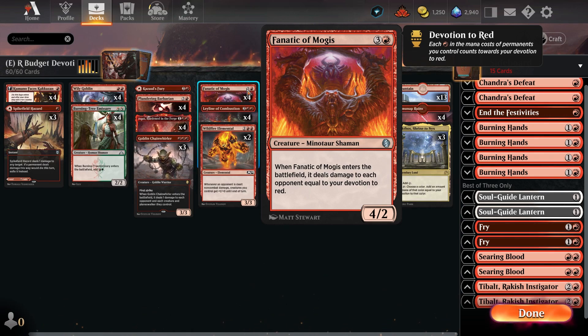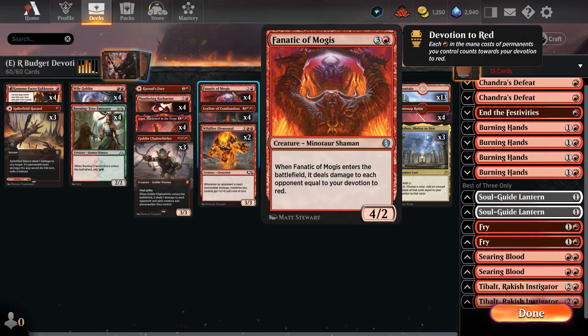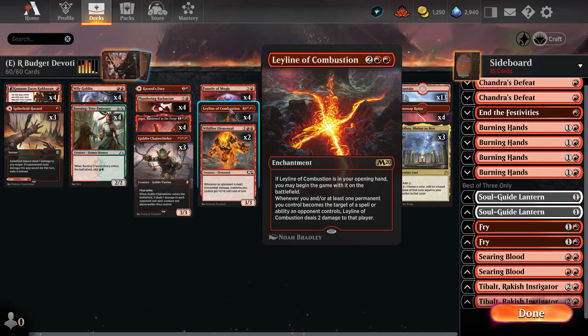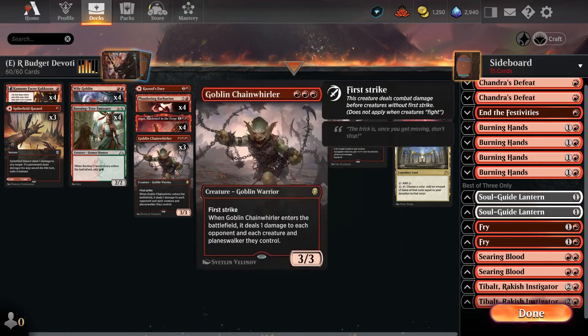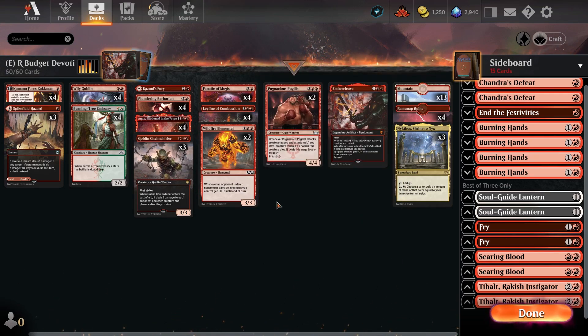Fanatic of Mogis is a four-mana Minotaur Shaman that enters the battlefield and deals damage equal to your devotion to red — so with enough red sources, it can just burn out the opponent on the spot. Ley Line of Combustion is an enchantment you ideally want in your opening hand and drop for free so it can start ramping with Nycthos. Wildfire Elemental is draft chaff, but it actually provides a useful service: whenever an opponent is dealt non-combat damage — from Chain Whirler, Spikefield Hazard, or Kumano — it pumps the entire team, giving us extra power to close out the game.